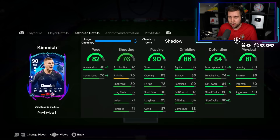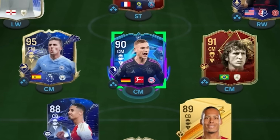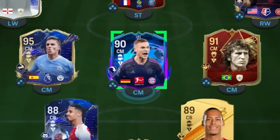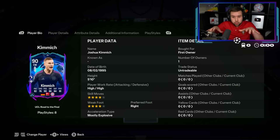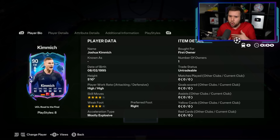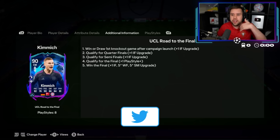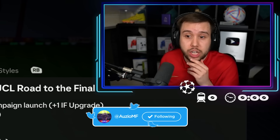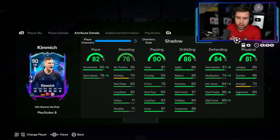We got the new Kimmich card as well. I actually like the animation the Road to the Final card has — it's a pretty cool animation with a little circle in the background. This Kimmich card can get upgrades, keep in mind. It can become a 94, I think, with five-star skill moves and five-star weak foot, and on top of that, actually getting free playstyle pluses as well if Bayern qualify for the final.